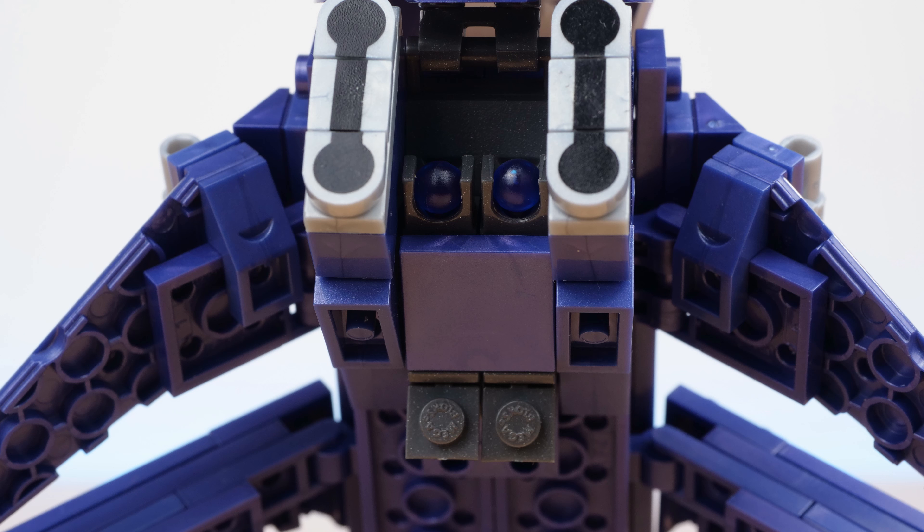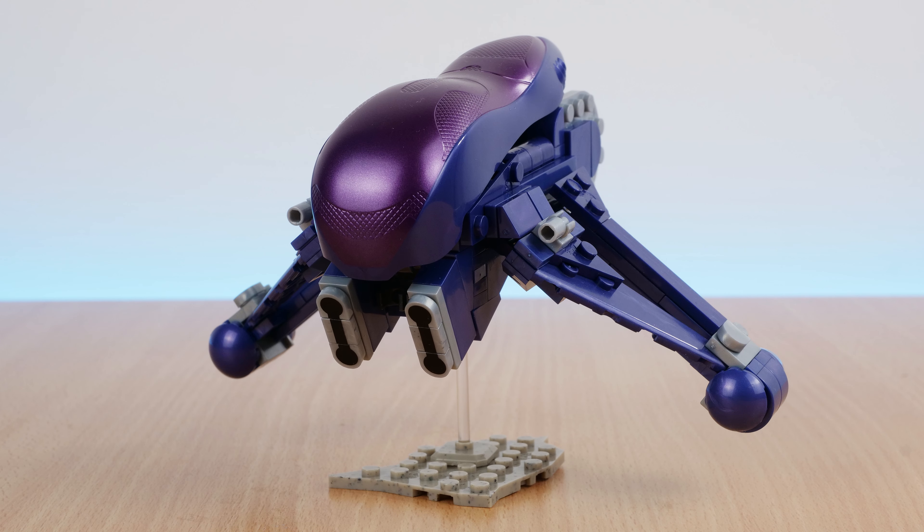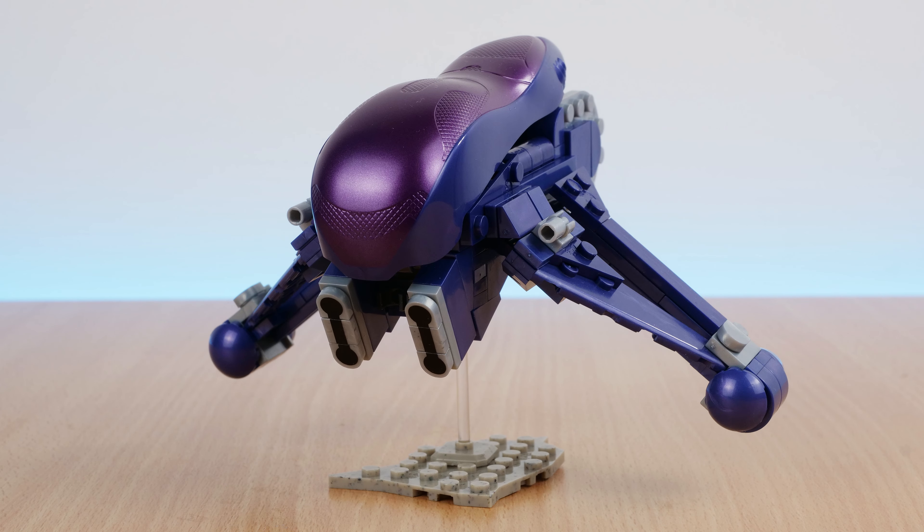In between the cannons are two actual blasters that fire the transparent pegs with the push of a button. The wings can fold up and down, and have a hard stop limit so you can't make them go past a certain point. This is something I really appreciate, because whether it's on display or you're using it for stop motion, if you accidentally move a wing out of place, you can always put them back exactly how they were and they'll be symmetrical every time.